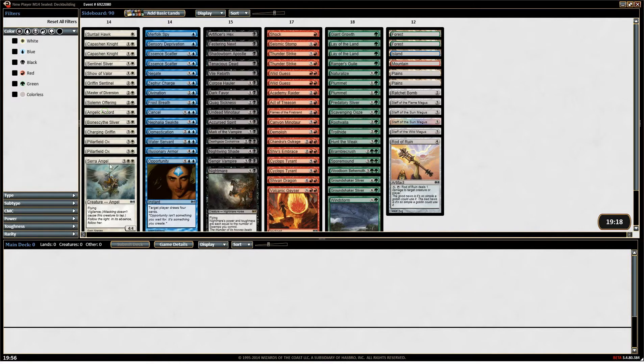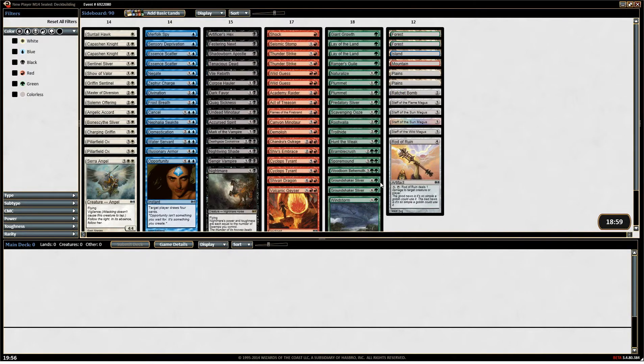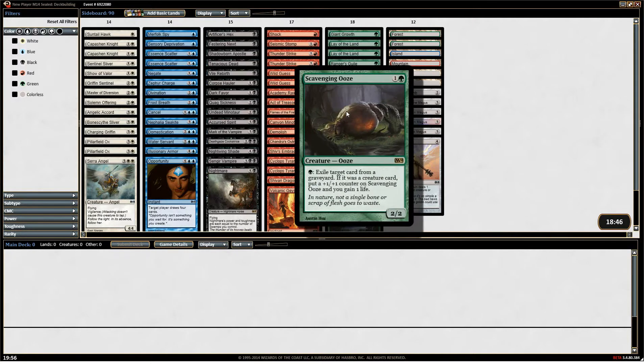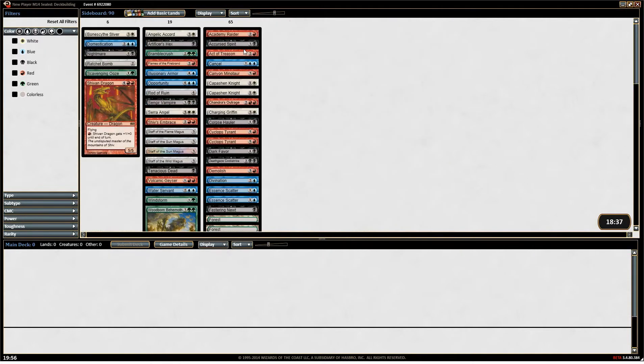Pretty heavy — the white's pretty good. White, blue, black, red, and green — yes, those would be the colors. Got a Ratchet Bomb. This is... wow! Okay, now I know why I don't know what I'm seeing — I thought this was a Theros Born draft. I didn't realize it was M14. No, this is the M14 sealed that you hopped into. So I am completely, mostly unknowing in this set. Why don't we first sort by rarity and see what our rares are.